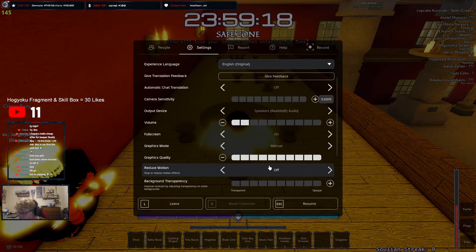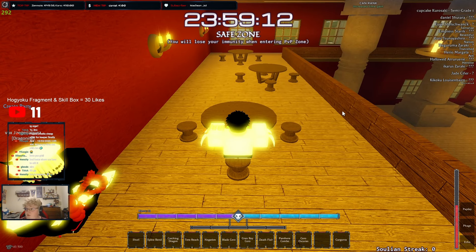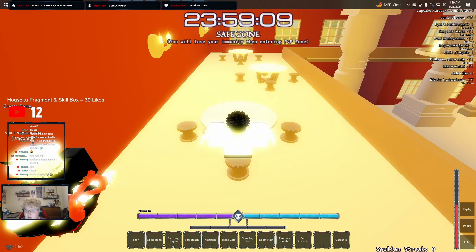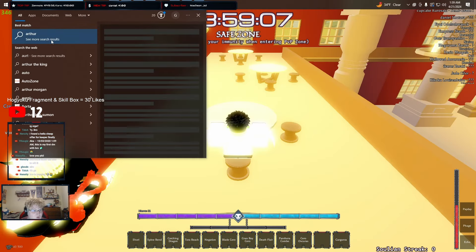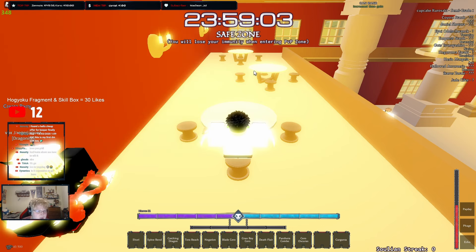To save our PCs from dying, we're gonna wrap down the graphics quality to one, volume to zero. We're gonna click low graphics mode, and we're going to pull up an auto clicker.